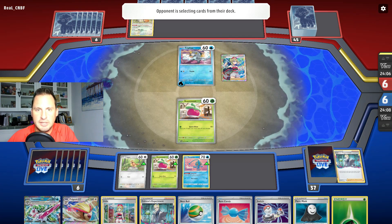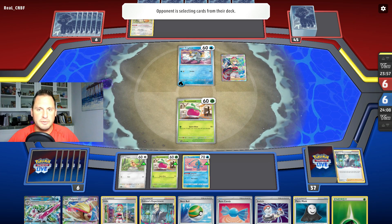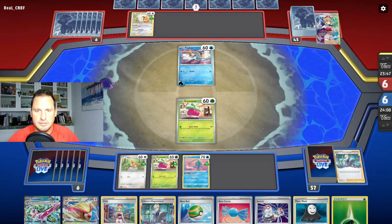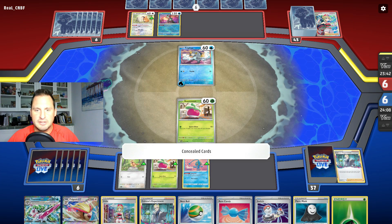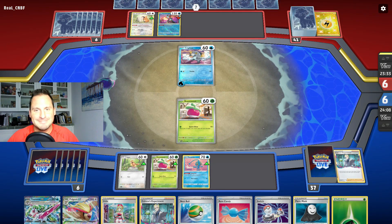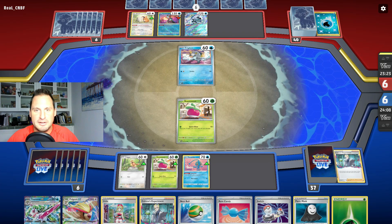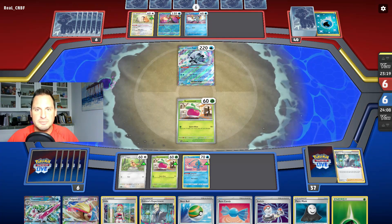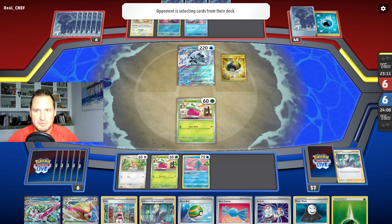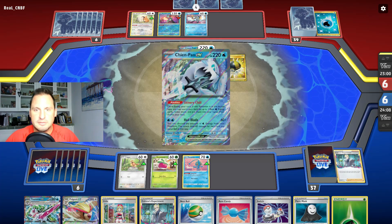They're going to get their Baxcalibur. Are they going to get a Baxcalibur or a Chien-Pao? There's Greninja — that means they got something in hand they didn't put down, or they're trying to conceal cards. There's the Iron Hands — they've got Iron Hands. So it's Chien-Pao with Iron Hands. Here comes the Baxcalibur — or is it Iron Hands getting two cards right off the bat? There's another Chien-Pao.